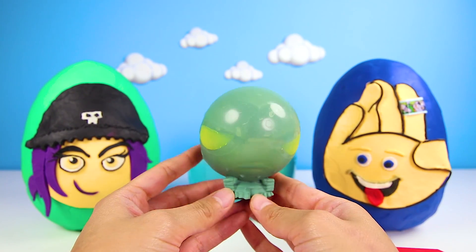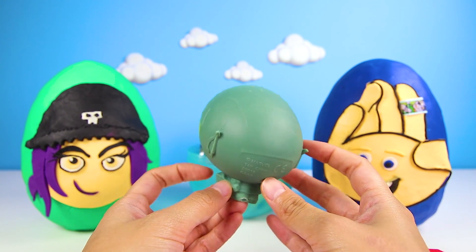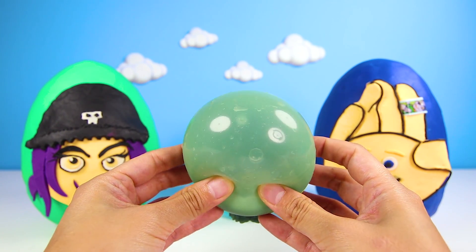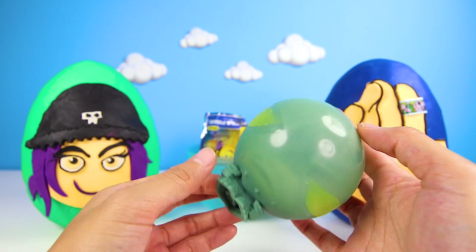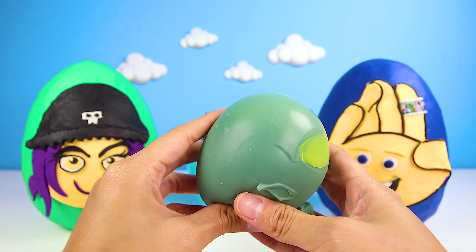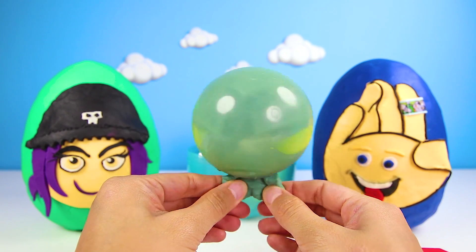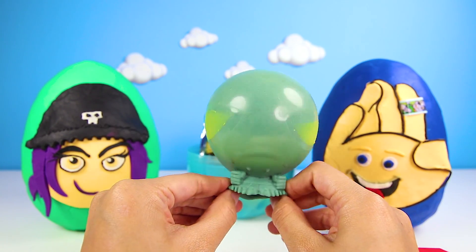Pop, flip, bop! Did you see that? That was amazing. It's a giant Green Goblin Mashem — that's the coolest and biggest mashem I've ever seen. Did you know that Green Goblin's head could be that big? I hope Spider-Man can still stop his evil plans. But don't worry, he's still just as squishy and stretchy as a regular mashem.